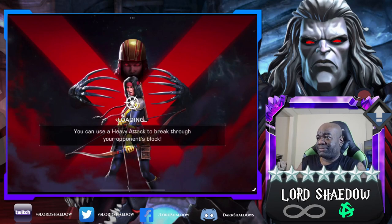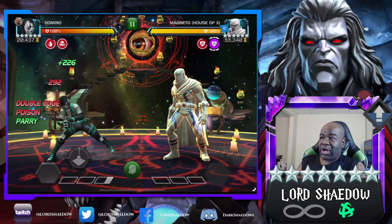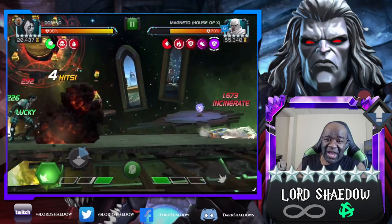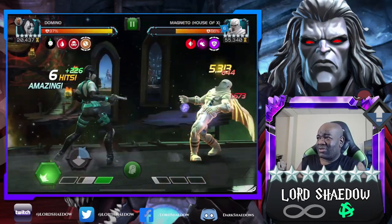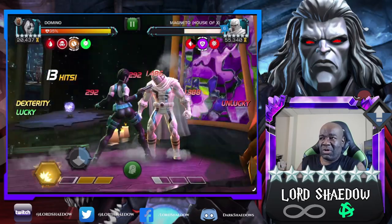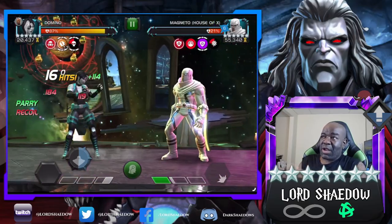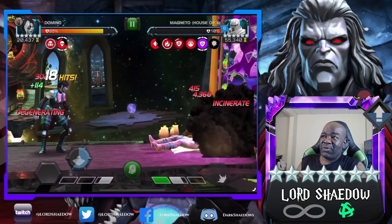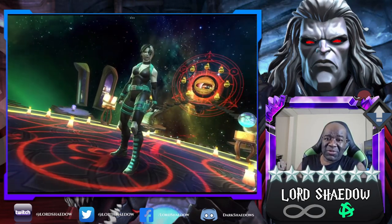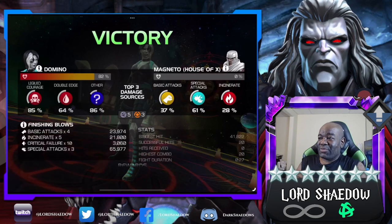Next up we've got Magneto and I believe that's the last fight on the path before the boss. Obviously I don't really want to go in with anyone that is metallic, and I don't always remember who has the hashtag Metal tag - but I don't think Hit Monkey, Domino, or Masacre have that. You see there I was hoping that would finish him off, but you can't do that with Magneto. I brought in double Dominoes - I like having Domino in there twice. It's a beautiful thing.